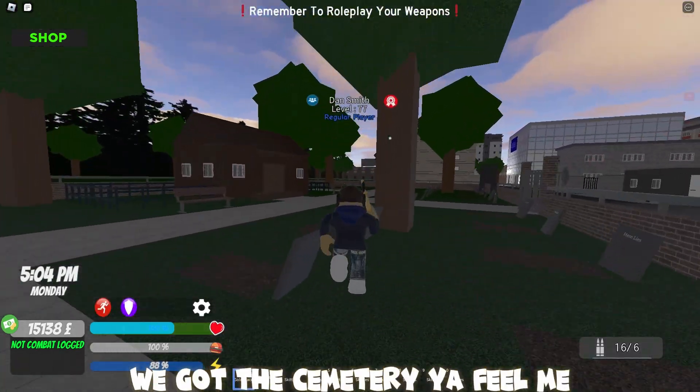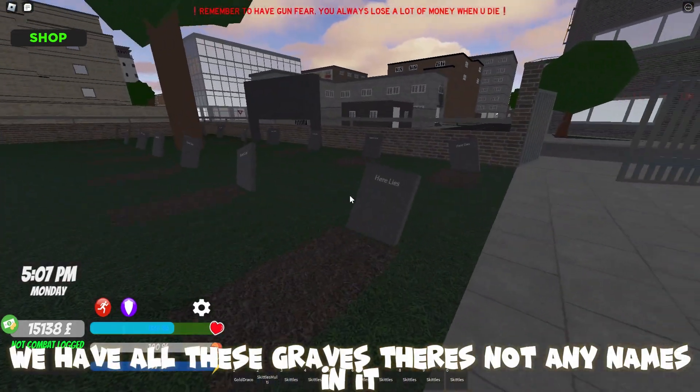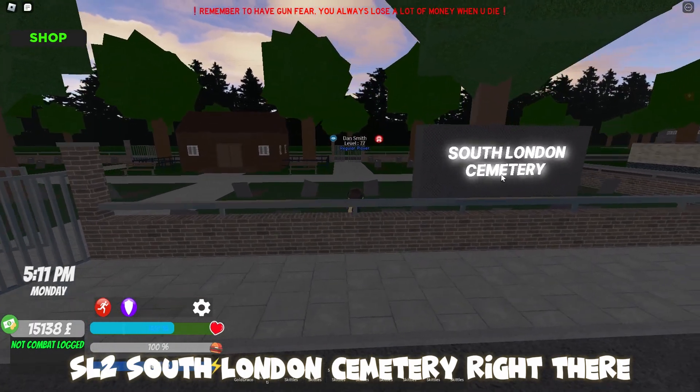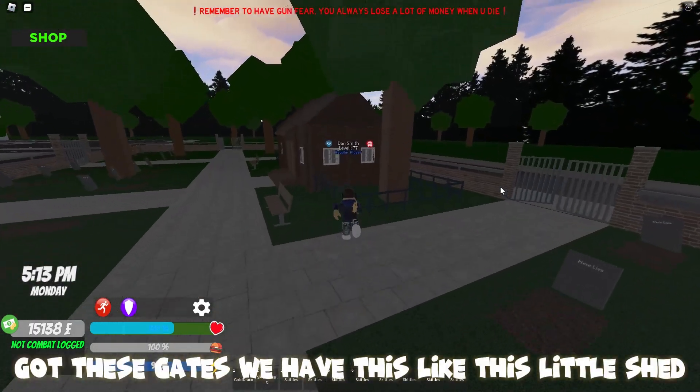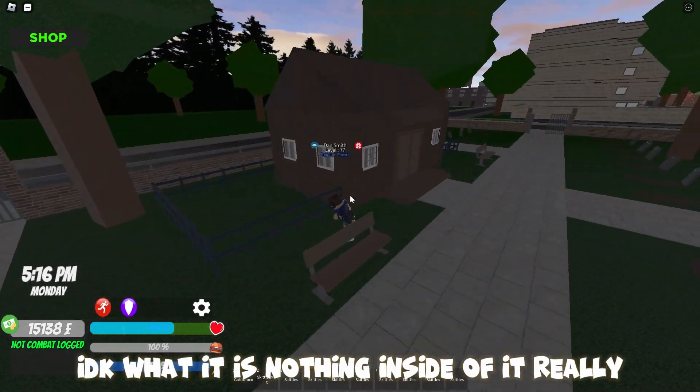We got the cemetery — this is low-key fire. We have all these graves, but there's not any names in them. You have the SL2 South London Cemetery right there. Got these gates, and you have this little shed. I don't know what it is — nothing inside of it really.